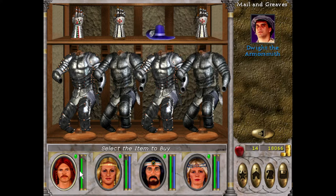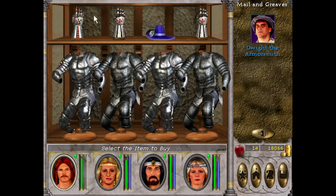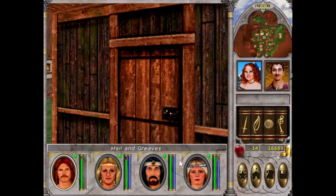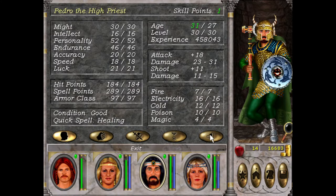Look at these gauntlets! Pablo's just got basic Cavalier gauntlets, so we'll get those. Cold resistance — I don't think we need to give him those since his Personality is already not really high.